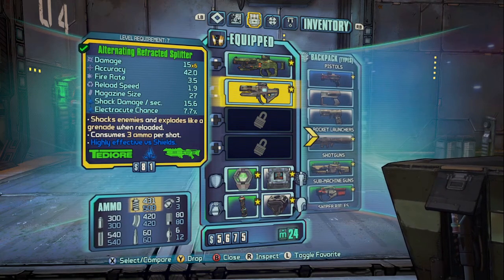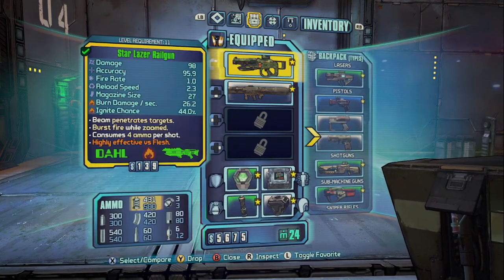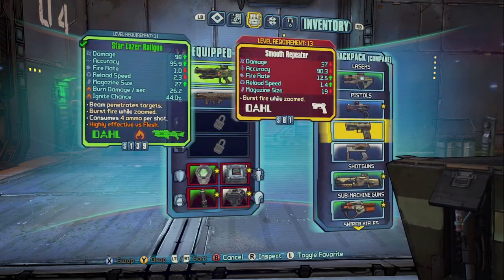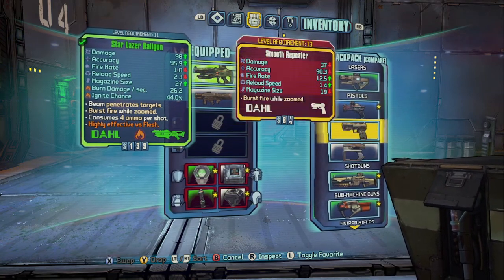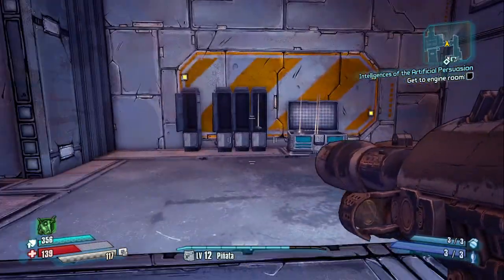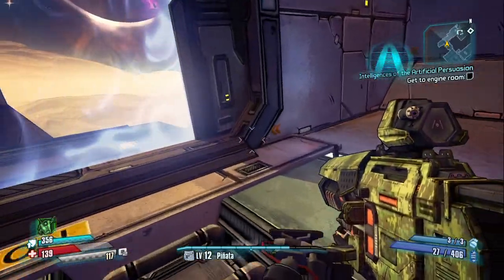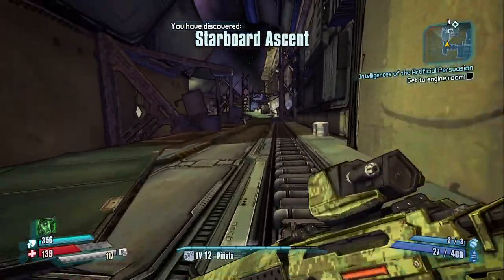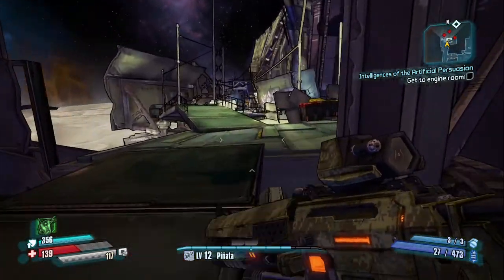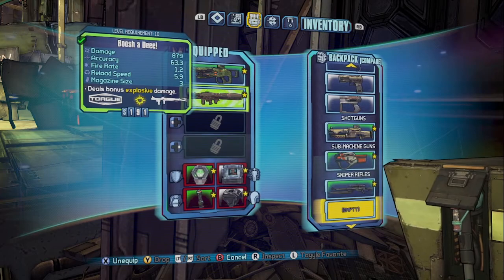We got two laser guns still. But we don't need two laser guns — I'm going to keep that one and get rid of this. Maybe I'll just keep it on this for now because the rocket launcher is very nice. So what are we doing? Get to the engine room. There's a checkpoint — that's good. There's a new area. This is where holding onto three weapons will come in handy.